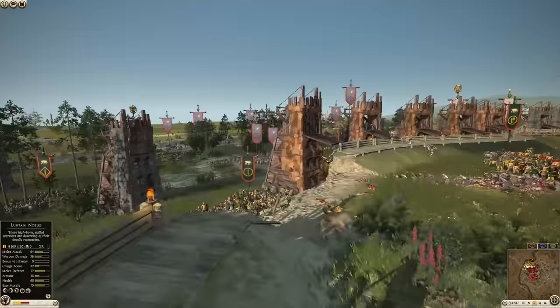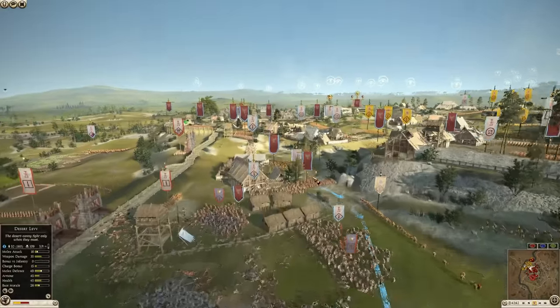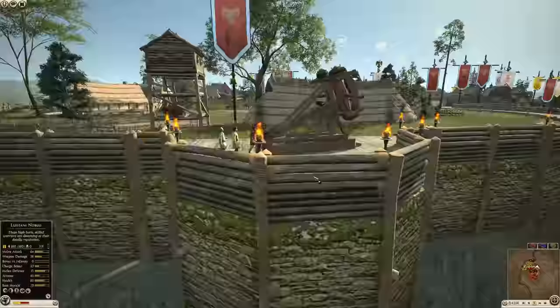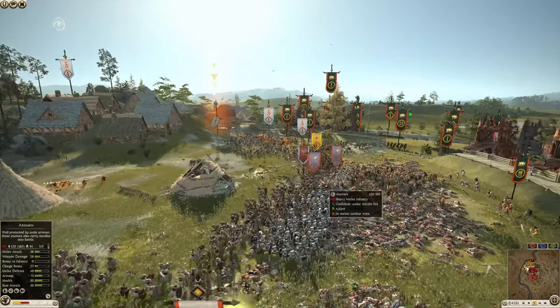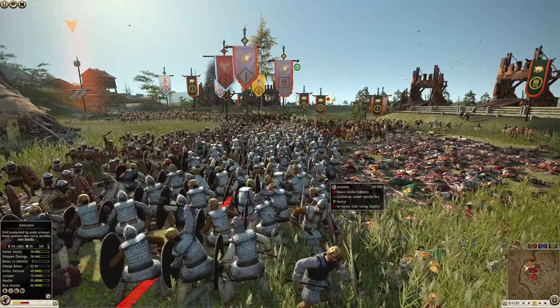Do we have some defensive artillery coming down now going after the Celtic Warriors? All the way — the long shot here. He's going for it and — ooh, I think he hit friendlies there. But he is aiming for the Axemen of Colchis.